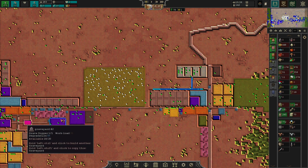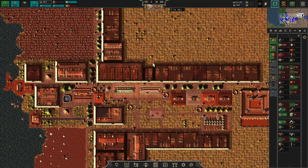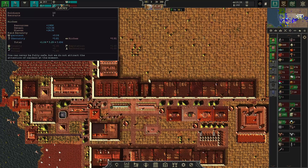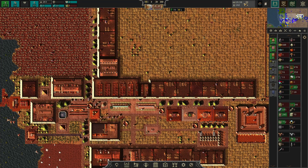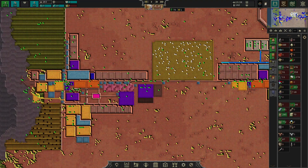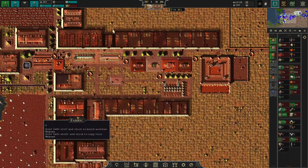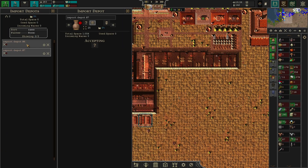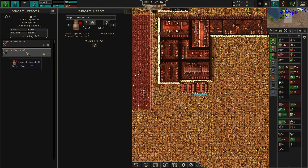We really do have to get a bigger military. The game says we don't attract raiders right now, which is probably because we don't have a lot of money — partly because I'm buying coal and ore. Let me check my import depots.